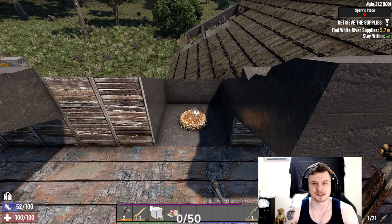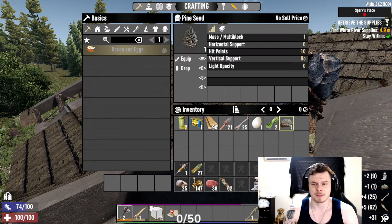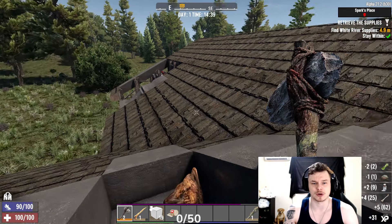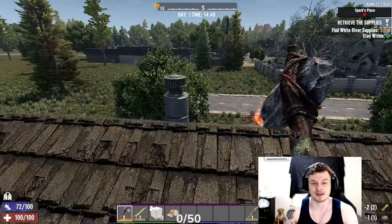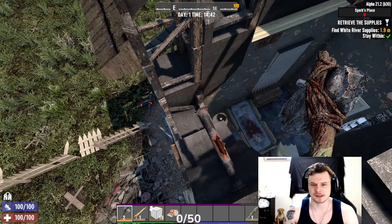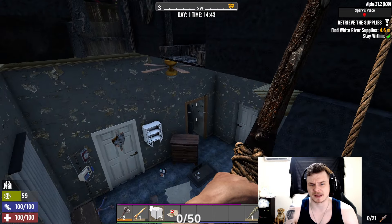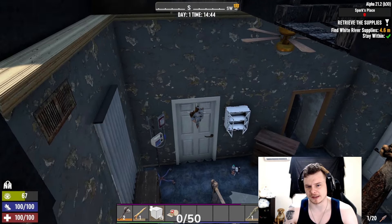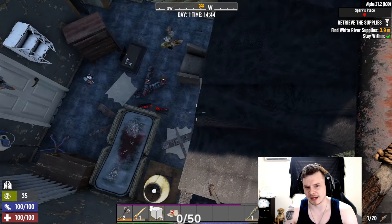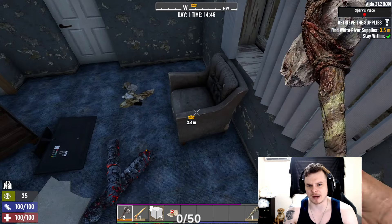I'm a big fan of breaking these bodies — a lot of people walk past them, but they give you a very small amount of nitrate. Nitrate is important for you later in the game, so why not start collecting it early? That way you don't have to mine it. This is our entry point into the house. I don't know what's inside that wardrobe — let's take a shot. Looks like there's a guy lying on the ground.